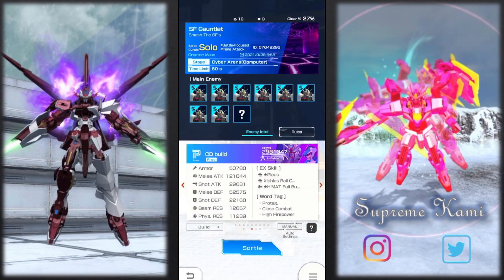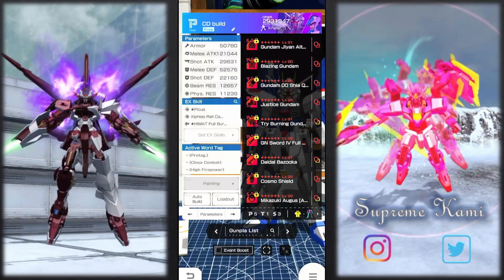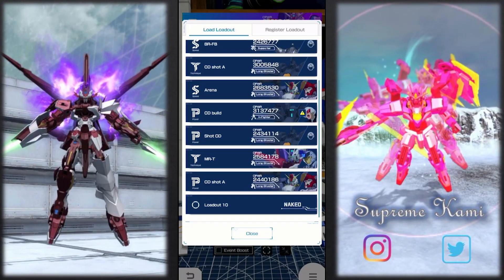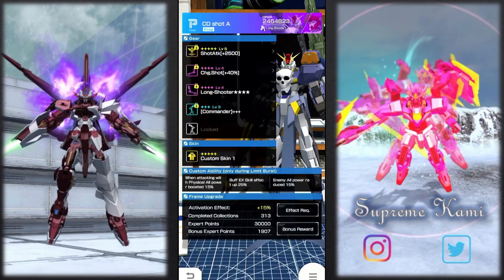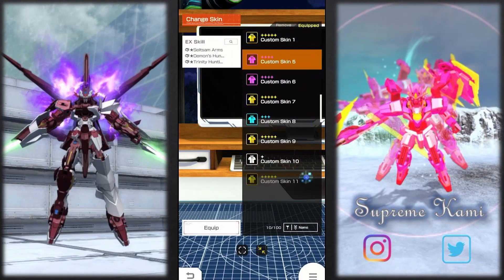All right, I found a pretty fitting creative mission to take on. This is going to be a Strike Creative Freedom Gauntlet created by Nisa — or is it Master? If I'm pronouncing your name wrong, please forgive me. This is one of the more fitting ones because I'm using a Freedom and facing off against all Free Strike Freedoms, so this should be quite interesting. I'll be at type disadvantage throughout the match.